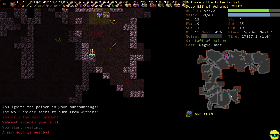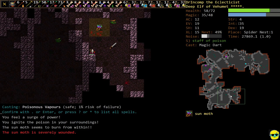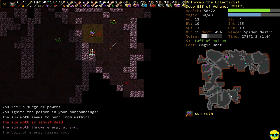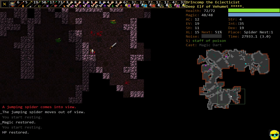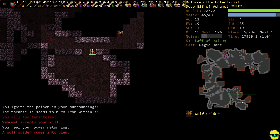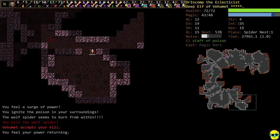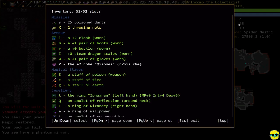He put us into a dispersal trap — we did not get it, we just got dispersal-trapped away. This thing is difficult but we got it. The Sun Moth must not really care about fire damage. Our pack is full and we found a Phantom Mirror.